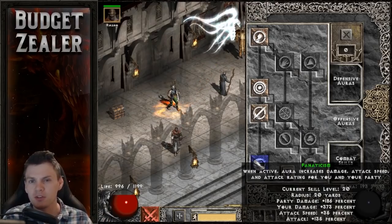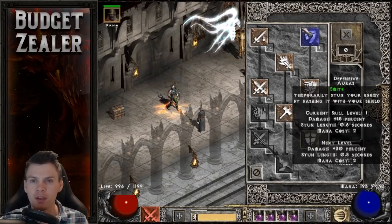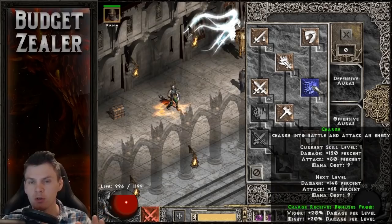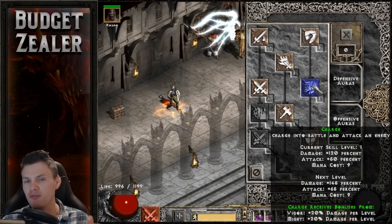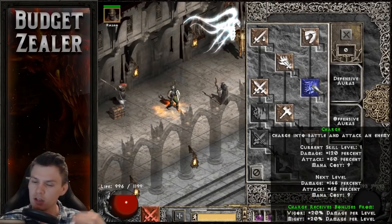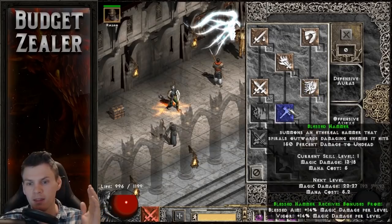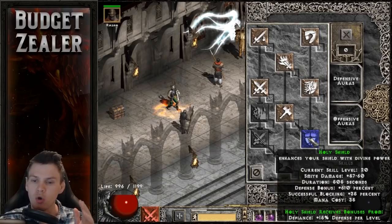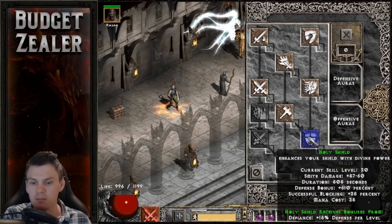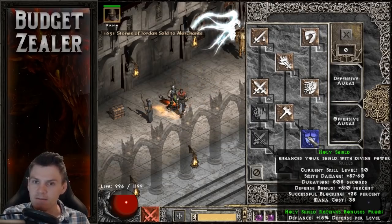Now we'll dive into the Combat Skill Tree. There's a bit more skill investment here. I have 1 hard point into Smite, 1 into Holy Bolt, and 1 into Charge. Charge is a really nice skill to get around faster since I don't have Enigma on this character — on switch I like to Charge to travel distances quicker. I also have 1 hard point into Blessed Hammer, and all of that is just to unlock Holy Shield, which I then maxed at 20 points. Holy Shield gives a huge defense bonus, increased block chance, and has a 505-second duration.